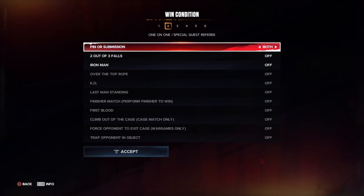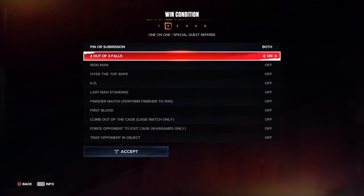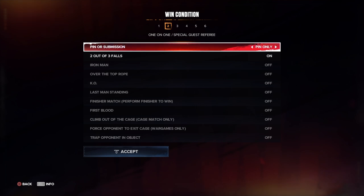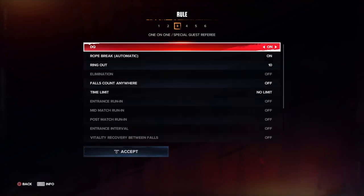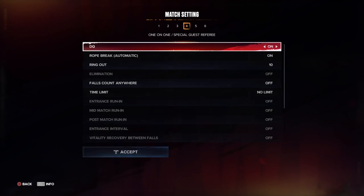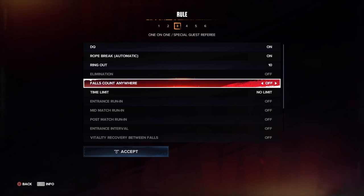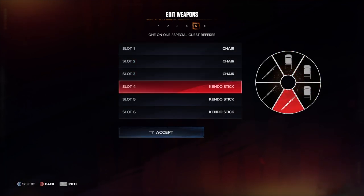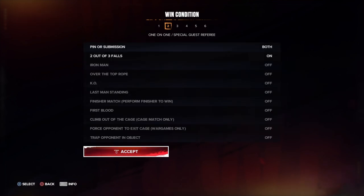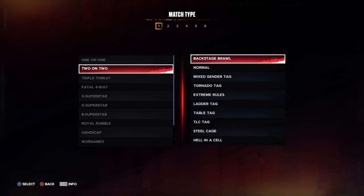The special guest referee match has the standard options: pinfall, iron man, first blood — wait, you actually can't do first blood in a special guest referee match, which is disappointing. It's pretty much limited to generic falls count anywhere and iron man scenarios. Full weapon wheel customization is available though.